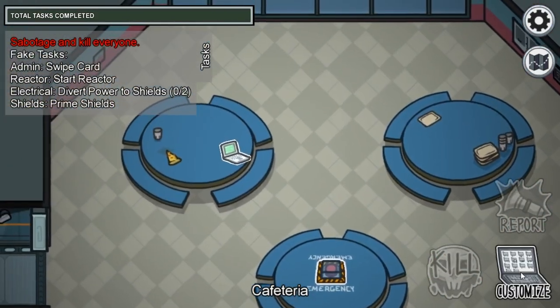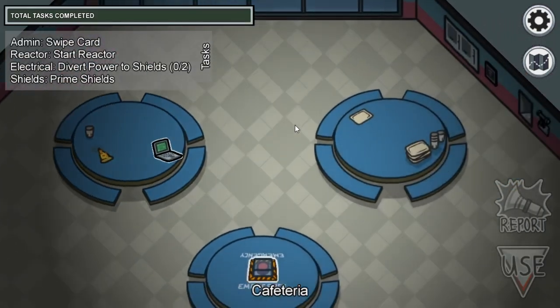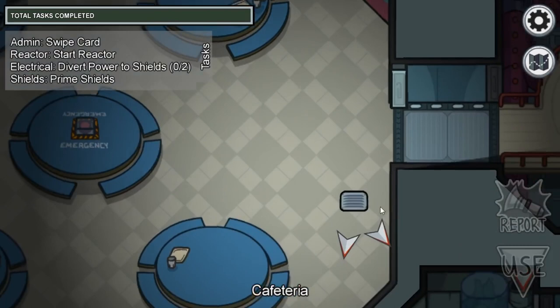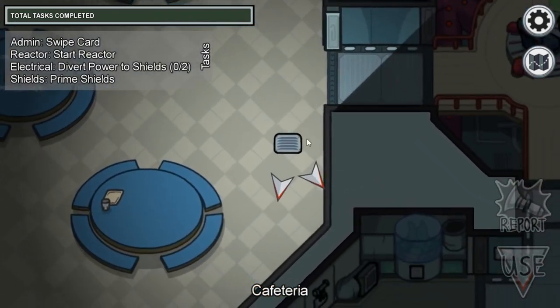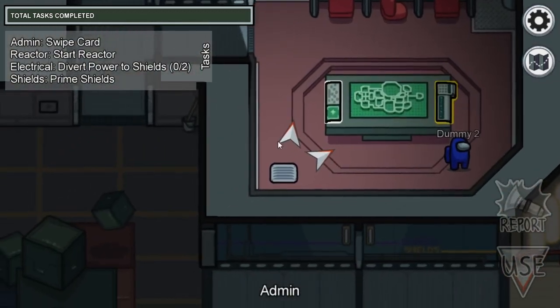Now we're going to walk over to the computer and uncheck the imposter, and as you guys can see we are now invisible as a crewmate. We have the vent here, so we're just going to click on vent — and you can vent as a crewmate.